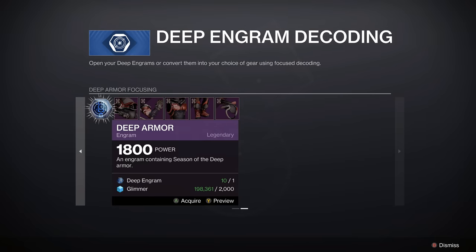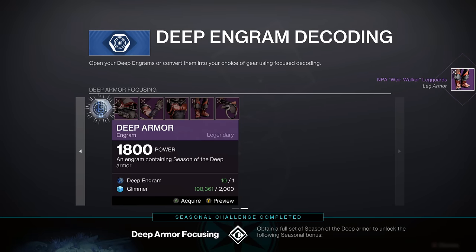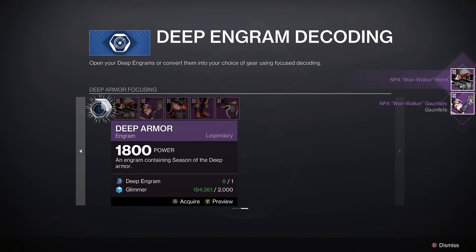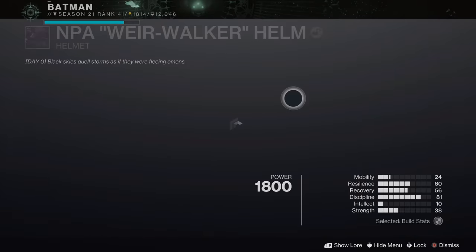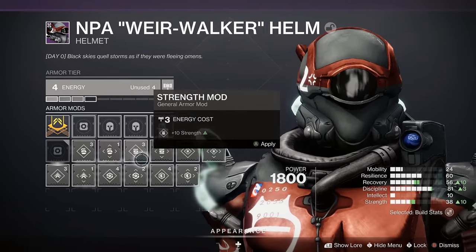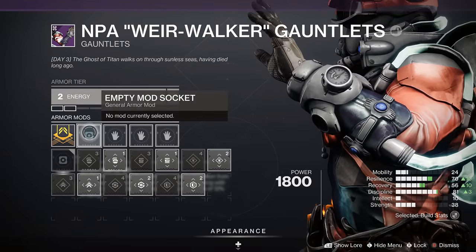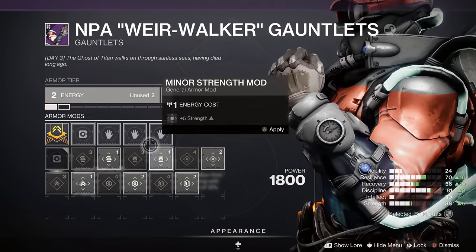Now here's the thing — you go over here to deep engrams. All it does is take deep engrams, and this is completely broken right now. It only costs one — one deep engram, a little bit of glimmer — and these stats are completely juiced.